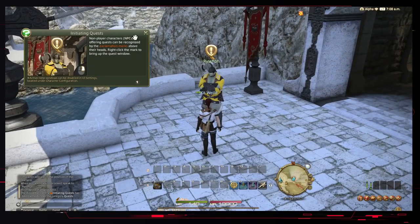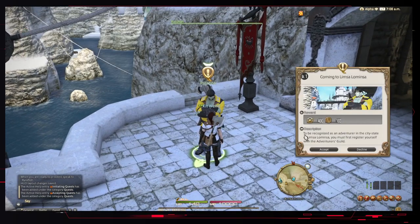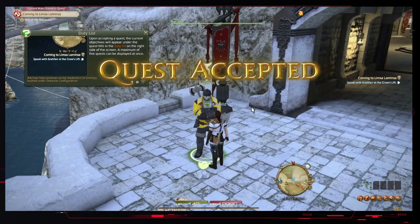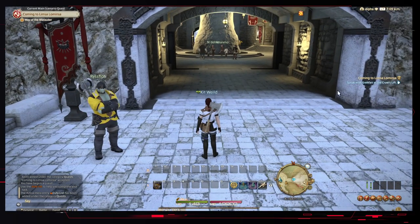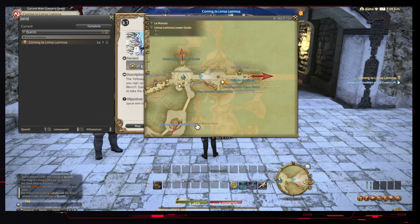Side quests will appear with a golden icon above the NPC. We just hit Accept. Our quest appears on the right - unless you change its location - and if you want to learn more, you can select it and it'll open up your journal, which gives you essentially your quest log. Inside here you can see how much experience and gold you're going to get, what you need to do, and where you need to go. If you're ever confused on where to go, you can select the map icon and it will take you directly to where they are.